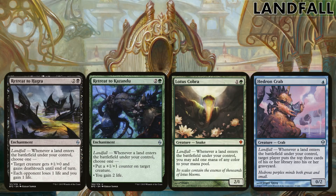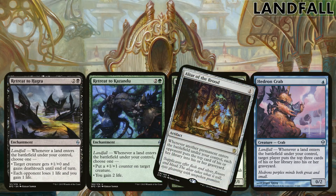Other great Landfall mechanics are the Retreats in green and black — we can go with any option depending on where we are in the game. Lotus Cobra offers a lot of ramp early on, especially with our fetch lands. Hedron Crab, one of my personal favourites — every time we have a Landfall trigger they have to mill three, but with our commander that's mill six. We can also add Altar of the Brood: every time any permanent enters the battlefield they mill one, but with our commander that's two — so you put a lot of mill on them passively across the game.